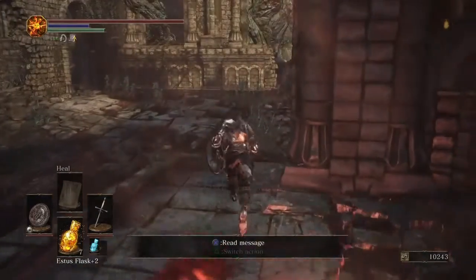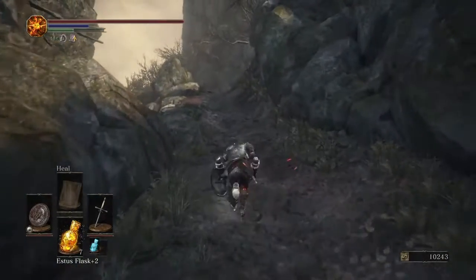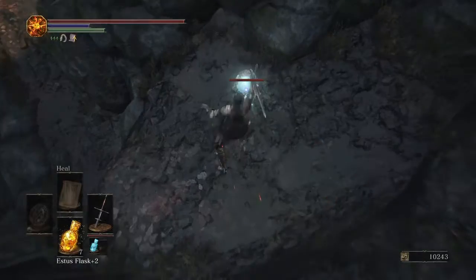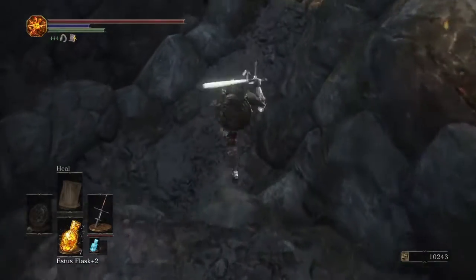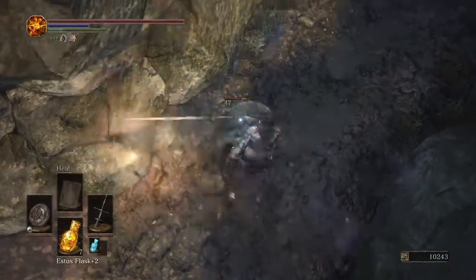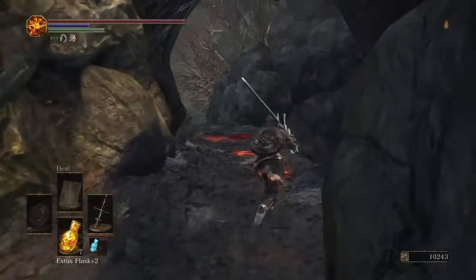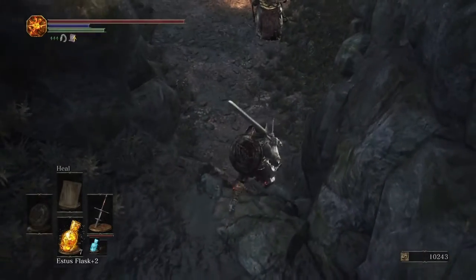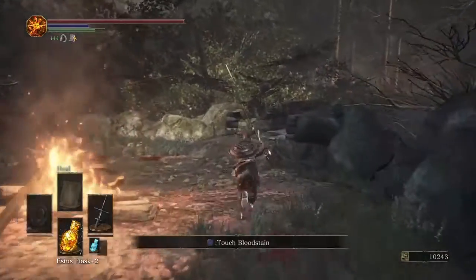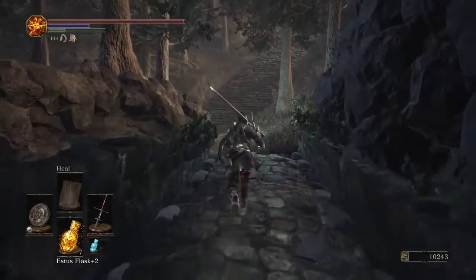So now at this bonfire, you just want to proceed to the left. You will have to do this before proceeding from Abyss Watchers, which we will do in the next episode — two bosses per episode. Just kill these two crystal lizards here. Make sure you don't fall down in that hole — that hole is the Abyss and you will die if you go down there.